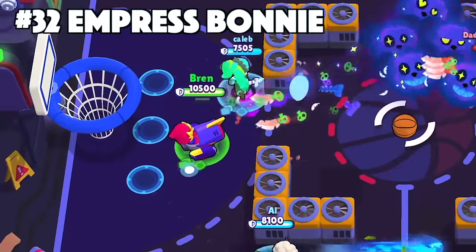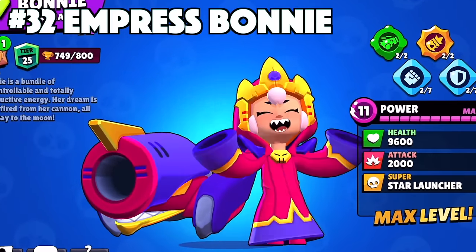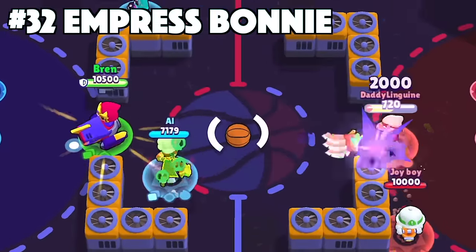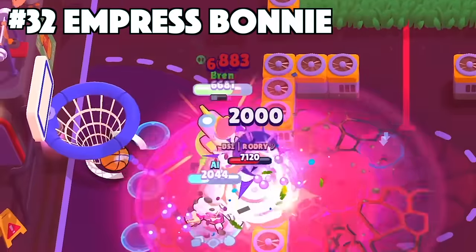Bonnie's best skin is Empress Bonnie. Being one of the few skins that Bonnie has, Empress Bonnie definitely takes the cake here. She's got the custom effects, animations, and texture along with being the only epic skin that Bonnie has. Just the different brawler model alone, making Bonnie look evil, is just a total flip of her personality compared to her default skin.